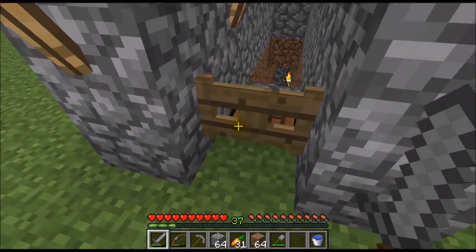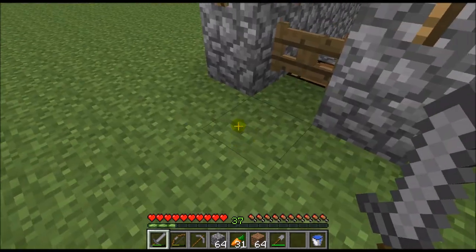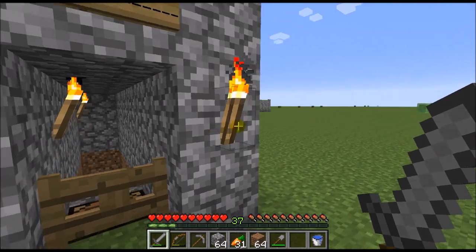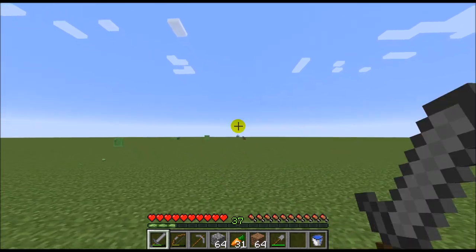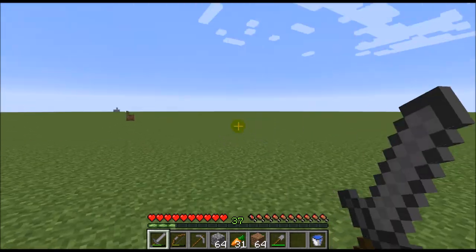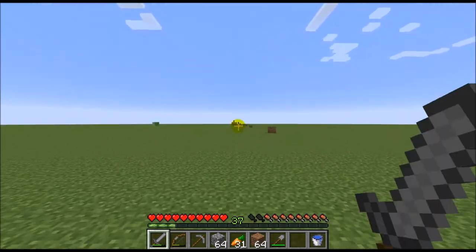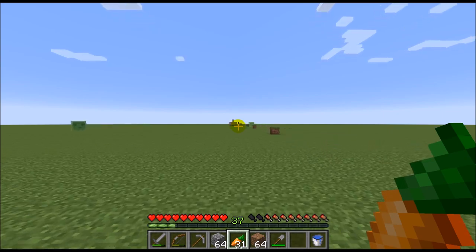I decided to grab the villagers from the northern village. I also discovered a village to the south that's a bit closer, but it's kind of slanted so I'd have to go sideways and I didn't really like that. The northern village goes in one direction, which makes it much easier to transport the villagers to and from the areas.